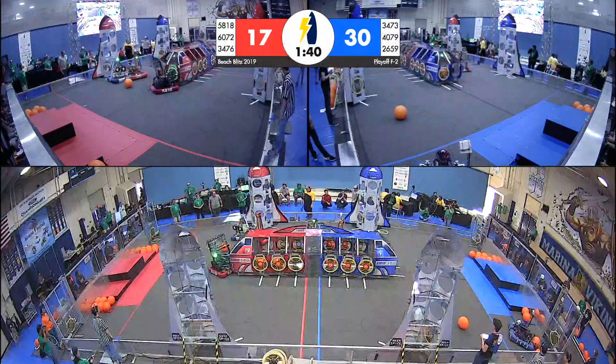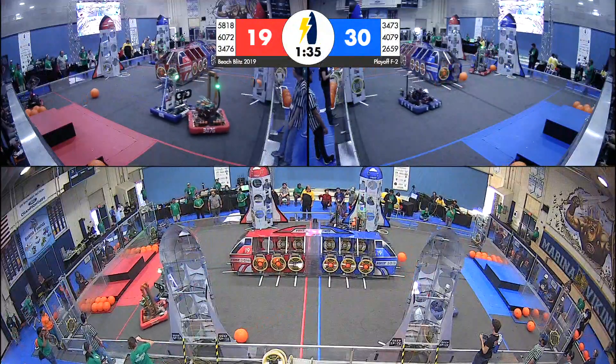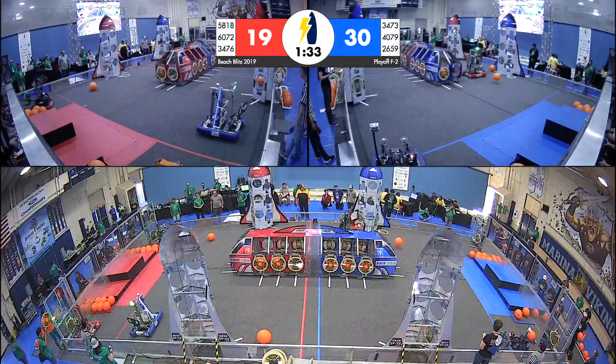The blue alliance is pulling ahead with the lead. 15 and 18, however, working to make that up for red, putting one hatch panel on the front of their cargo ship, now ready for a cargo to be scored.